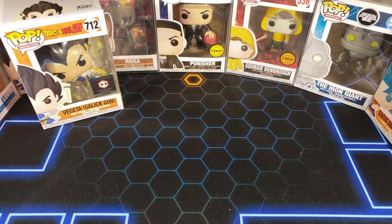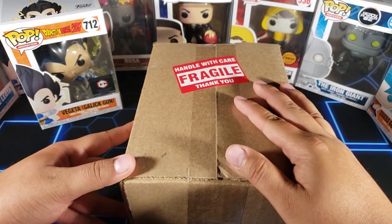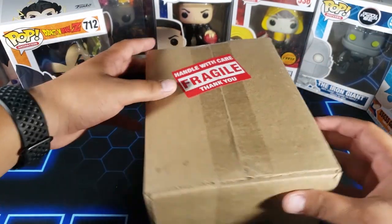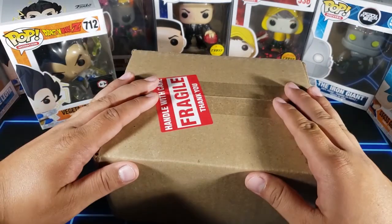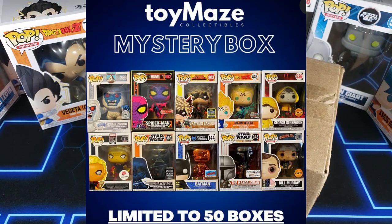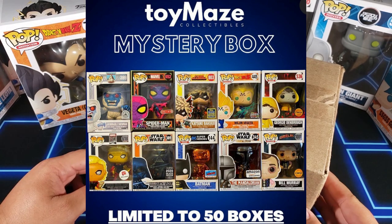For today's episode we also got this Toy Maze Collectibles mystery box. I don't remember exactly how much it was, but the pulls you can get look pretty nice. The main pull I want from this one is right in the middle of the picture — that Bakugo would be a great one to pull.